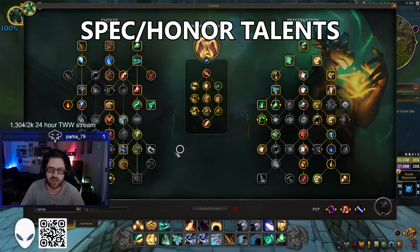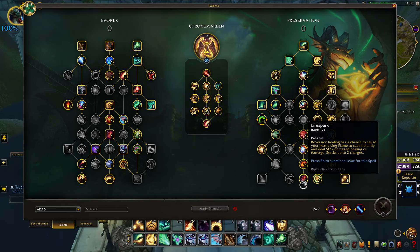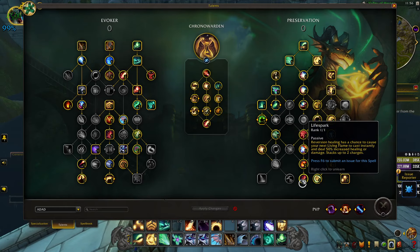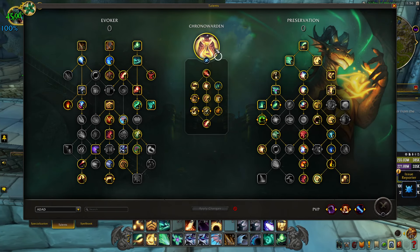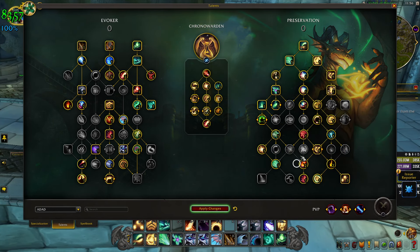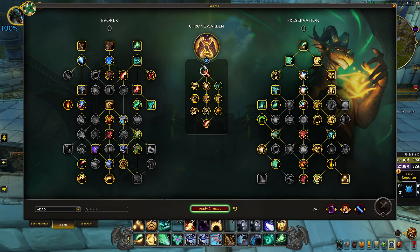Let's talk about the spec. A few changes — nothing too crazy. They added Life Spark into the Evoker tree, which I'm really happy about. Evoker felt very bare without instant Living Flame, so having that in the class tree and not attached to tier is just so nice. If you're playing Chrono Warden, I kind of like this build — you could also mess around with Titan's Gift and Energy Loop for more damage: 25% more and 35% more respectively.